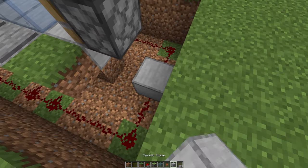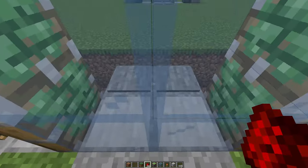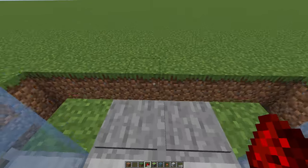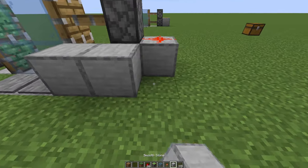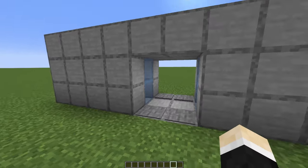Same thing on this side: block, torch, block, and dust. Now if you jump on top of the pressure plates, the doors will open. Same thing on this side. Now just fill up all of the holes, fill up some walls, and here you have it — a simple 2x2 redstone door.